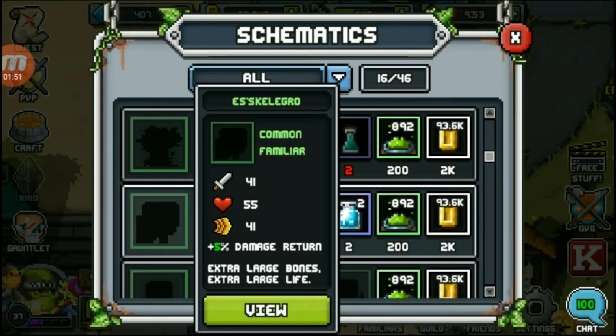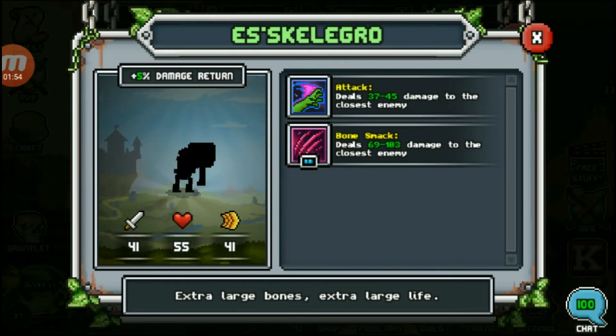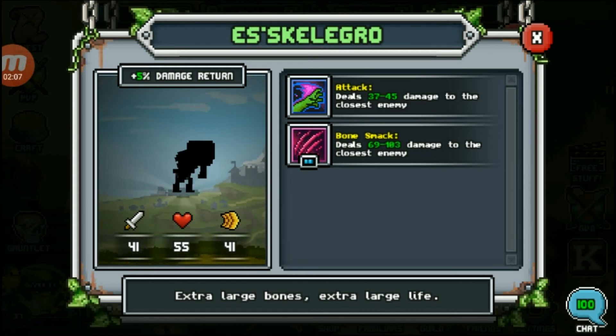Eskeletoe — get it? Because it's growing? One reason in particular I want this pet, besides the nice health, is the plus 5% damage return bonus. This will be one of the best pets so far, so let's go ahead and begin the fusion so I can put them in my lineup.